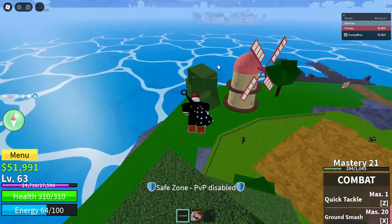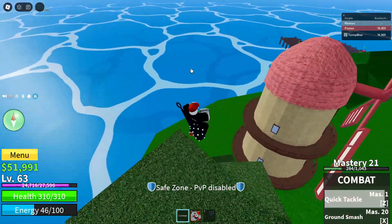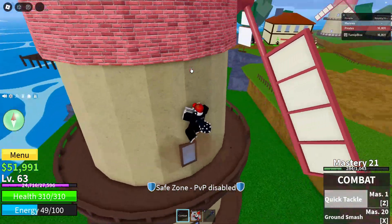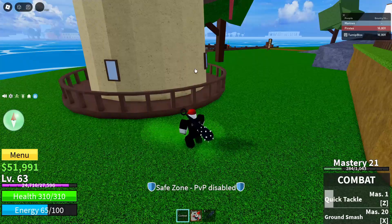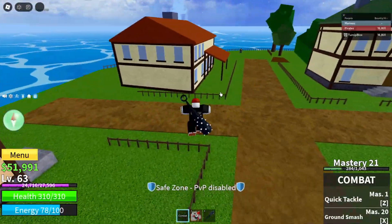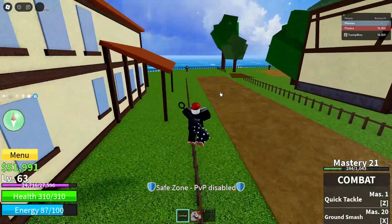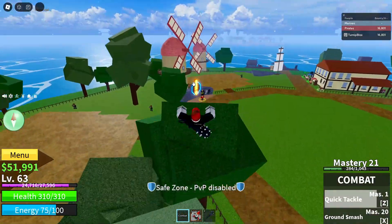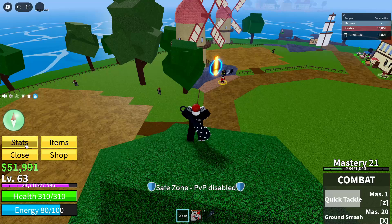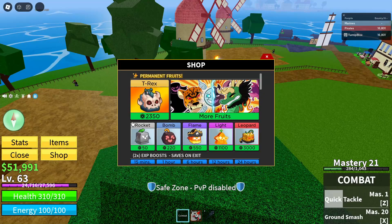But the developers have actually done a so-called 'surprise code.' They posted a code on the Discord server and said they released a free fruit code. It's kind of crazy because a code like this — it's a mythical fruit too.